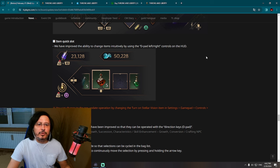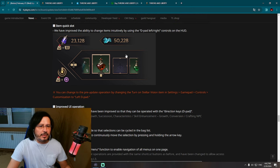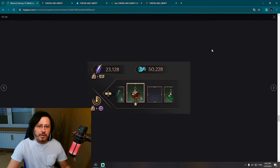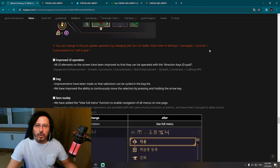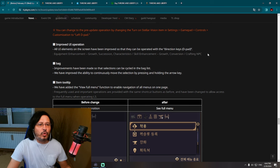Let's check further changes. Item quick slot: we have improved the ability to change items intuitively by using D-pad left and right controllers on HUD. This is looking graphically pretty good, and these are clearly final polishing touches. You can revert to the pre-update operation by changing the settings under gamepad controls customization to left D-pad. Improved UI operation: all UI elements on screen have been improved so they can be operated with the direction keys — D-pad.